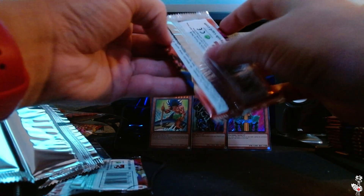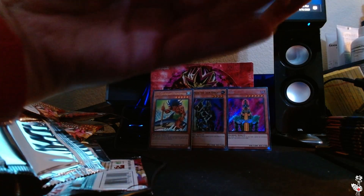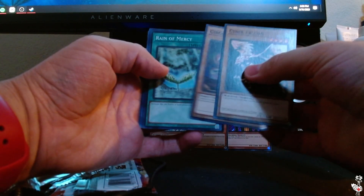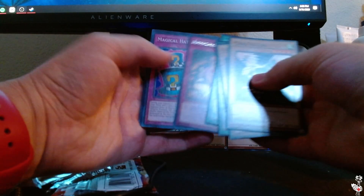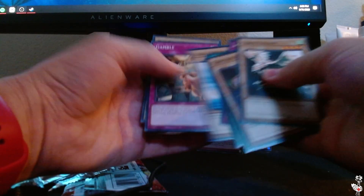Next pack. After this pack we are halfway through our box. We have Cyber Falcon, Yurochin Kuagata, Reign of Mercy, Inspection, Appropriate in Rare, Magical Hats in Ultra Rare — wow, what a box we have here folks. Island Turtle, Gamble, Oni Tank T-34.